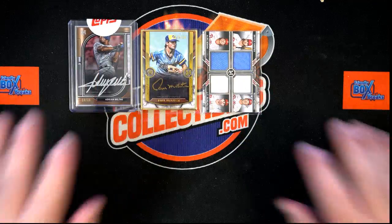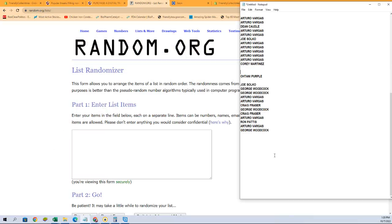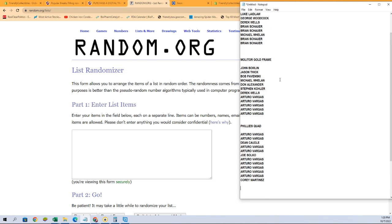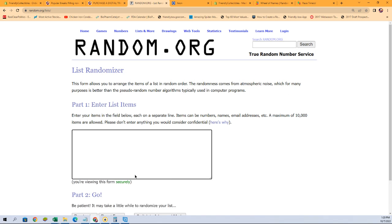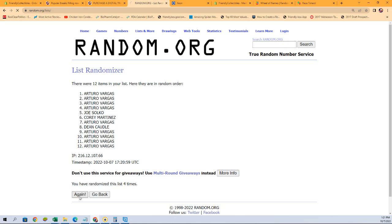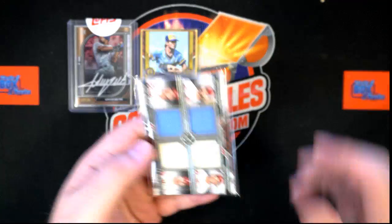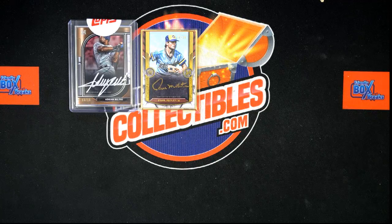Next is the Phillies quad. Good luck guys, number one after seven. That's coming out to you, AV. If you want to hear earlier guys, the box opening is in part one, okay? The box was opened in video part one. This is part two.